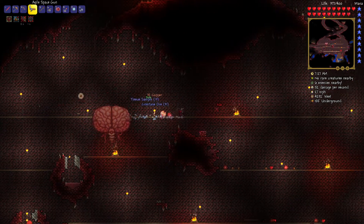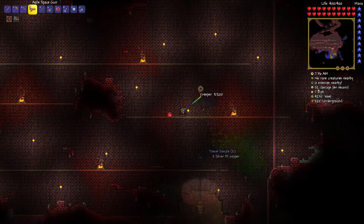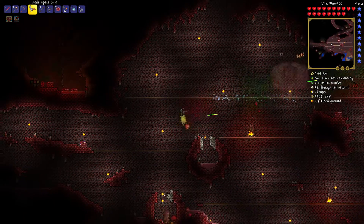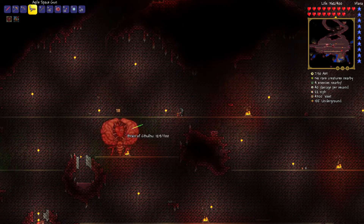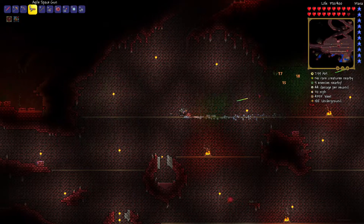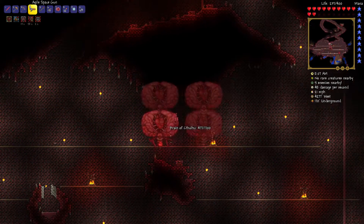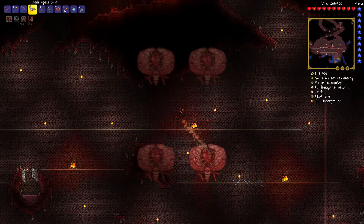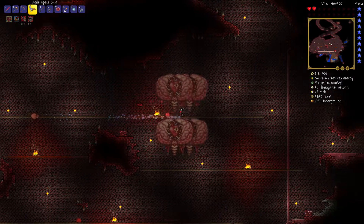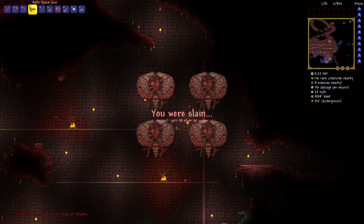Looks like there is one of those creepers left. We got quite a few tissue samples. We destroyed it — now we can actually expose the Brain of Cthulhu. Those fake ones I'm seeing — yeah, those are fake ones or something of the sort. I'm gonna figure out which one is the real one. Ow, ow, ow — you are hurting the heck out of me right now. 120 health! I don't know what happened there — the space gun stopped firing on me. That was so close!